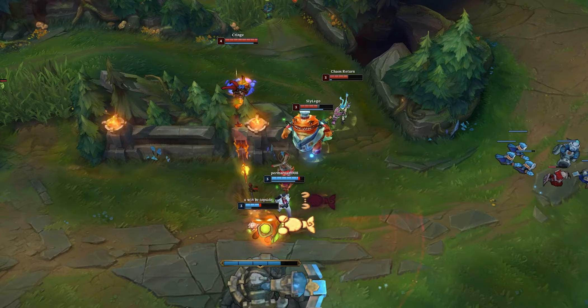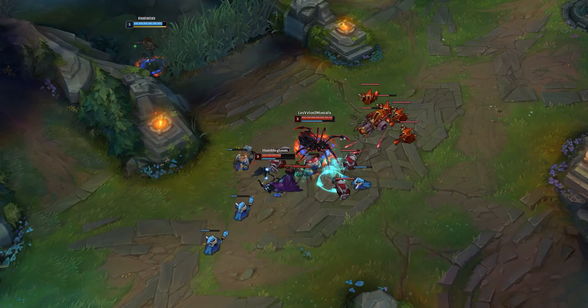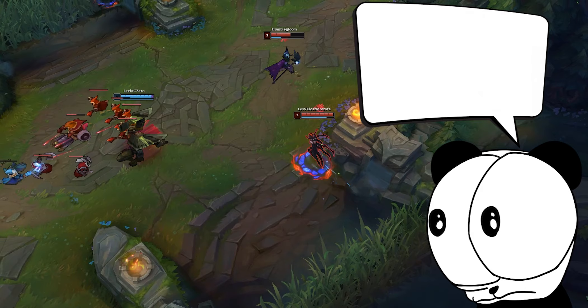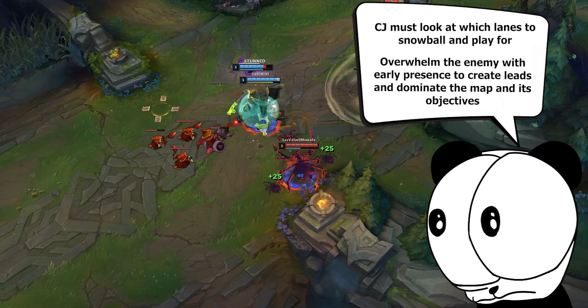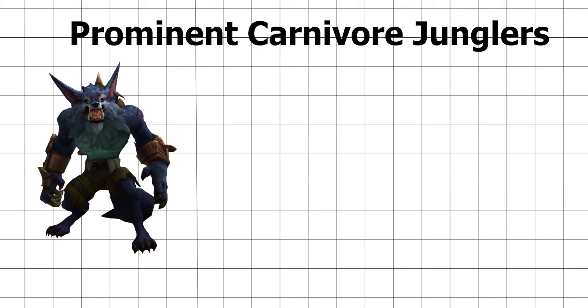Carnivore junglers are also pressured to make plays happen, and they can't just sit back in an AFK farm. If they have no impact early game, they risk wasting the strength of their kits and have way less of an impact as the game goes into the mid and late game. Carnivore junglers must understand what lanes to snowball in order to create leads, and use their overwhelming early presence to dominate the map and its objectives. Prominent carnivore junglers include Warwick, Kha'Zix, and Elise.